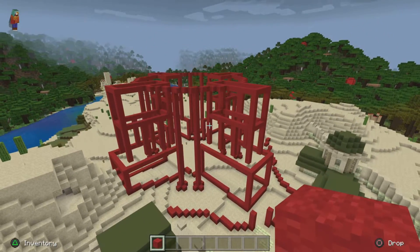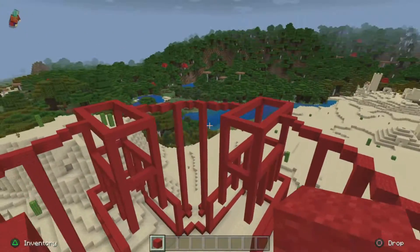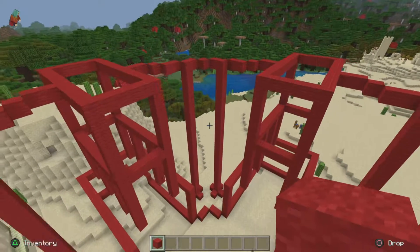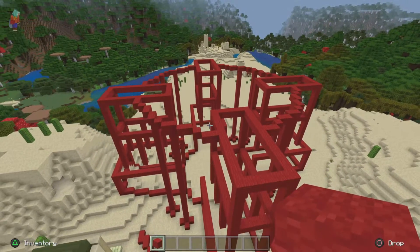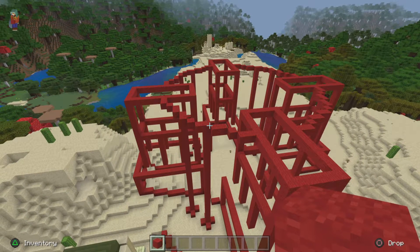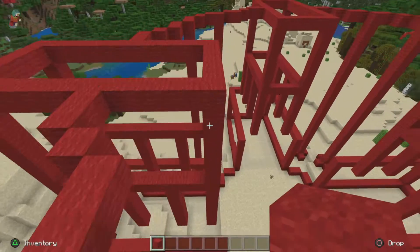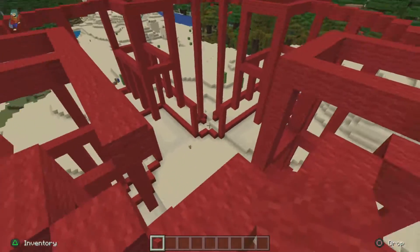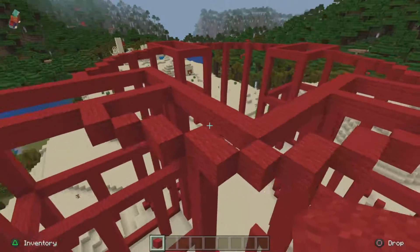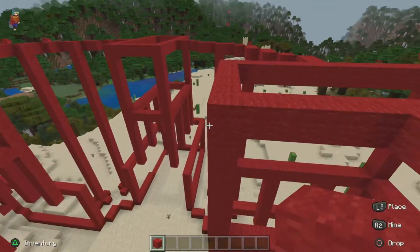Megastructures take a long time. Stage two is done, so now we're on stage three of planning. We're going to have an inner square — basically it will end up being a cube, going up probably seven blocks since I've been doing this mostly in increments of seven.